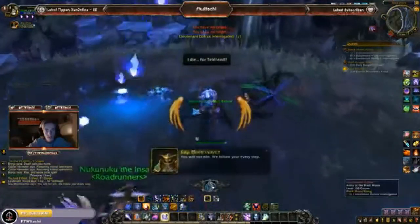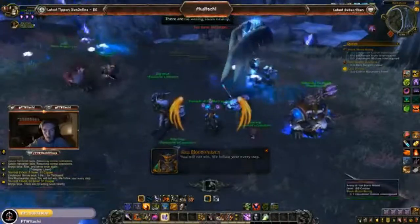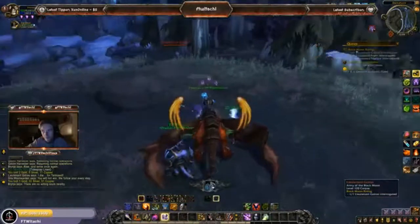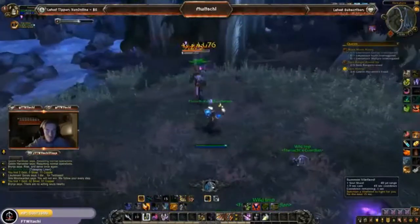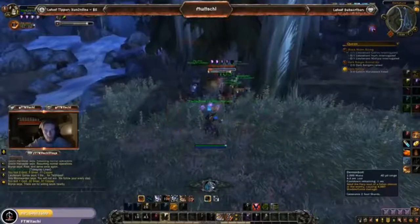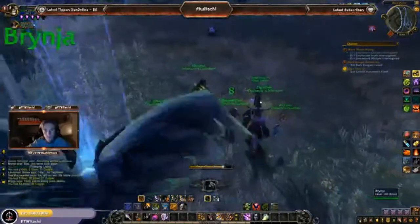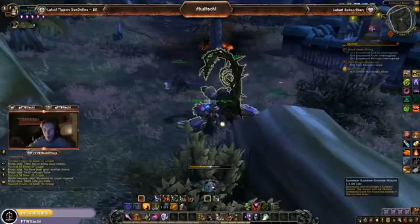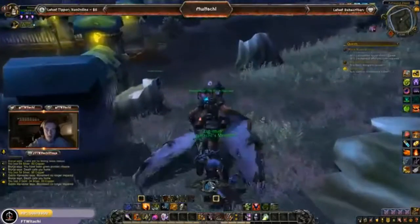I found one of the lieutenants. There are no willing souls nearby — all right, so I guess he's been interrogated. Wait, can we fly here? I don't think we can. Yeah, that's what I thought — can't fly.